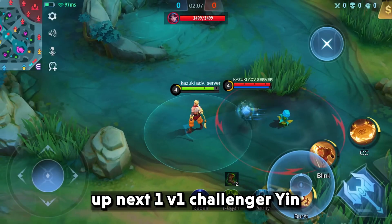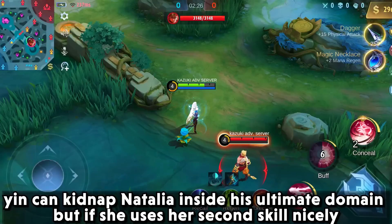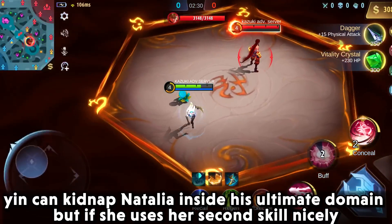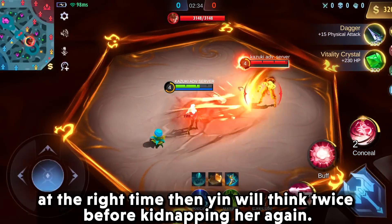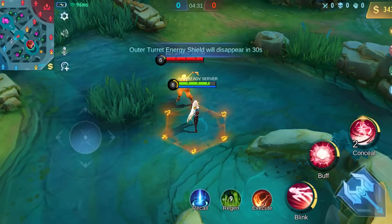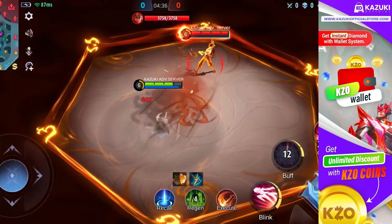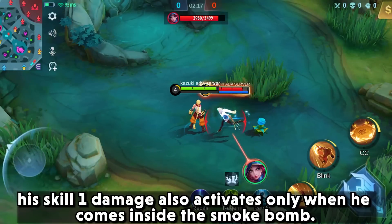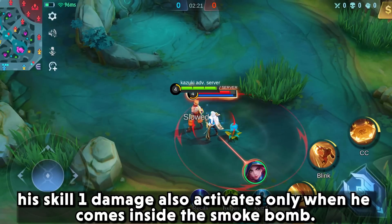Up next, 1v1 challenger Yin. Yin can kidnap Natalia inside his ultimate domain, but if she uses her second skill nicely at the right time, then Yin will think twice before kidnapping her again. His skill one damage also activates only when he comes inside the smoke bomb.